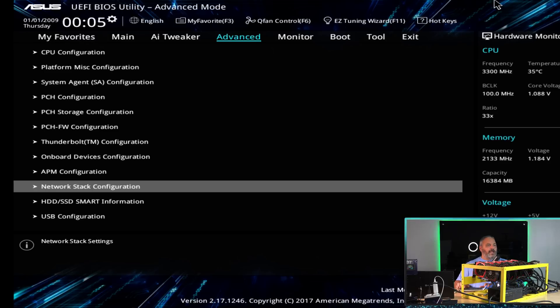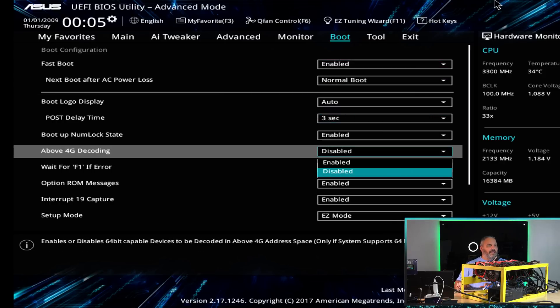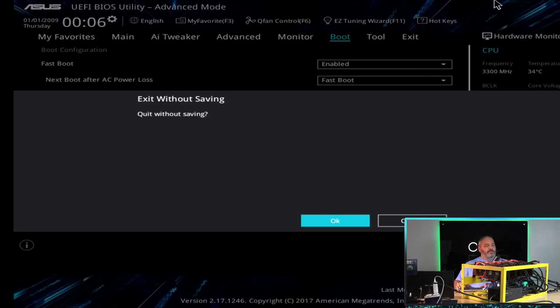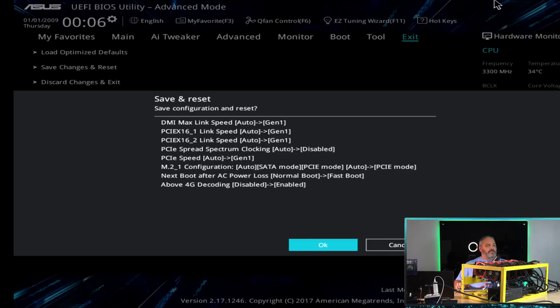The last important setting is under Boot for this motherboard - that is 4G decoding. This must be enabled to allow multiple GPUs in the rig when you're past about three GPUs. We turn that on. I also like enabling fast boot so that if there's a power loss, the machine will automatically try to reboot when power returns - that's useful if you have a power outage while out of town and the rig auto-reboots and the OS fires up and automatically starts the miner. We save all these settings and hit OK.